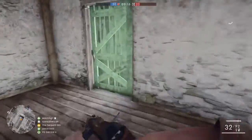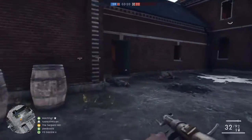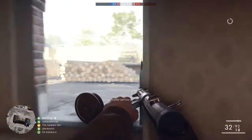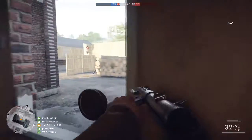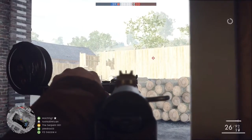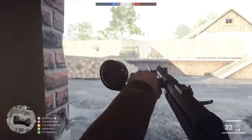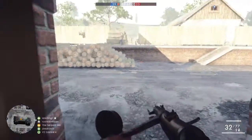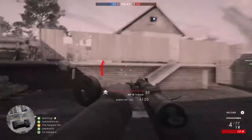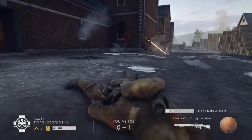It'd be nice if I could find the enemy. Was that a guy? I could have sworn I just saw somebody run into this room. I'm seeing gunshots but I'm not seeing people. Can't tell if he's on the other side of that wall. There we go — through the wall, through the wall. That was awesome. I think that's my first kill through a wall in this game.